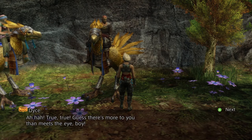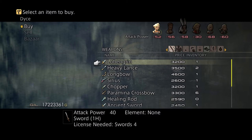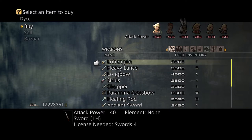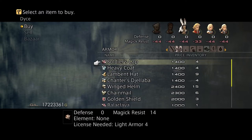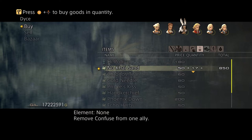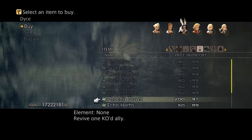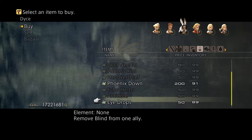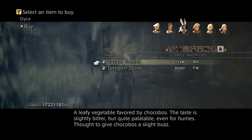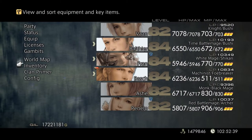Remember this guy from when he was in the Tomb of Raithwall? You can actually buy the same thing here that he was selling at that time — he's selling the exact same thing. Let's buy some more of those. You'd think his inventory would have gone up by now, but as you can see it hasn't. Everything is pretty much the same except you can buy teleport stones and gossip greens here. Let's look at our inventory one more time.